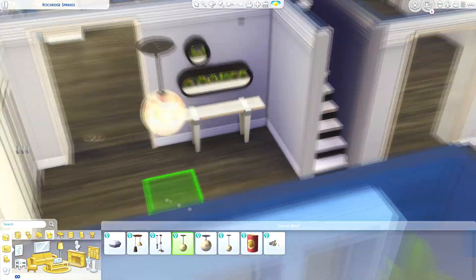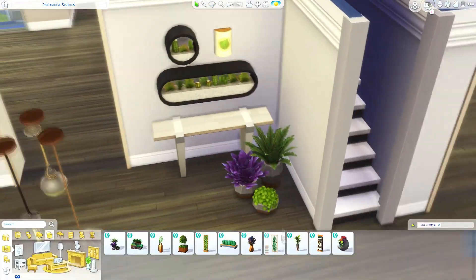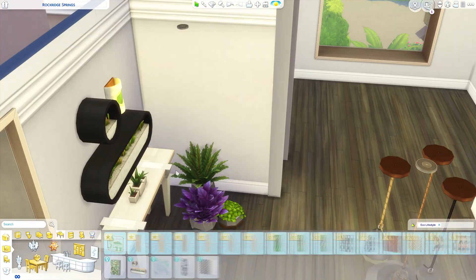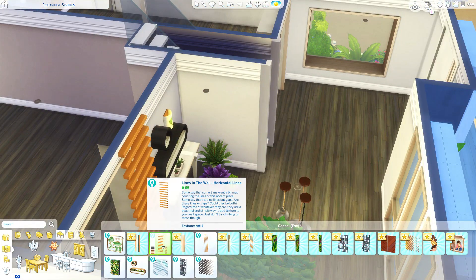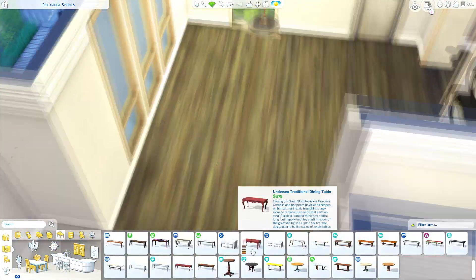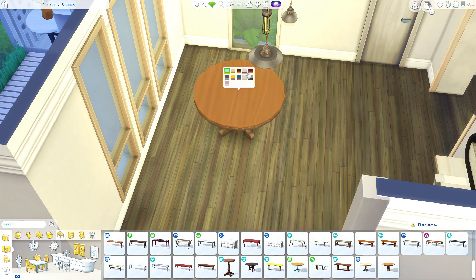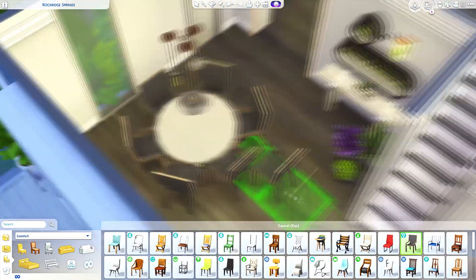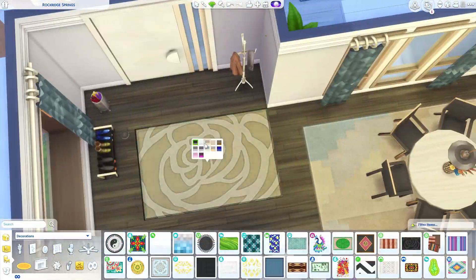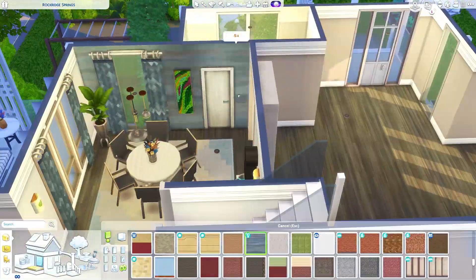We're working on the interior now. I did all the wall coverings, floors, and tiles off screen as I normally do. I'm really happy with this floor plan — I didn't have a plan, I just went in and this is what I came up with. There's an entryway, a more formal dining room, a big kitchen area with a smaller breakfast table, and an archway into the living room which also has a study area. There's one bathroom downstairs and a garage as well.